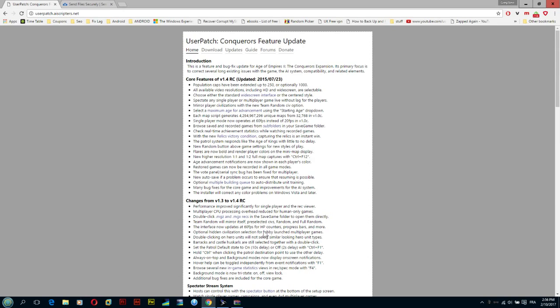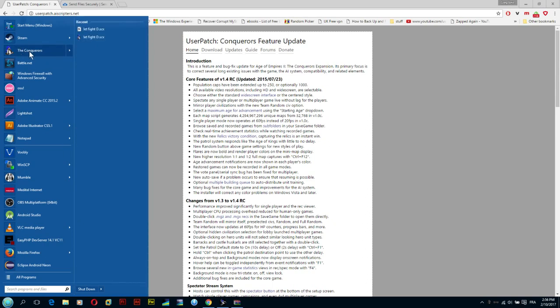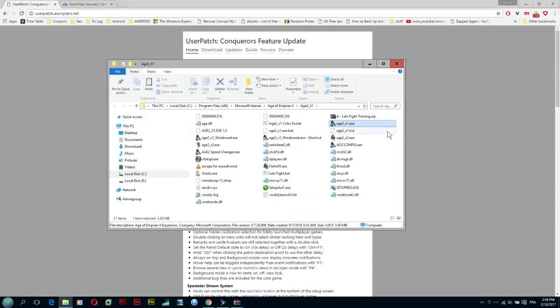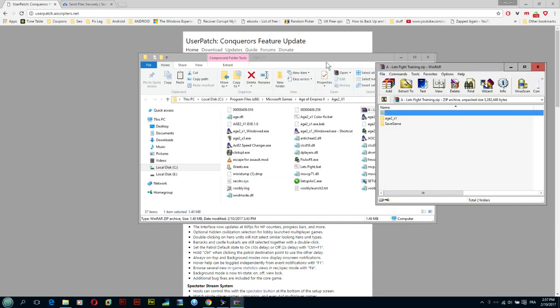After you have installed or already have the classic version, find the icon shortcut, right-click it, and select 'Open File Location.' Now, in the description below you're going to have a link to download a zip archive file — just open it and here's what you're going to do.